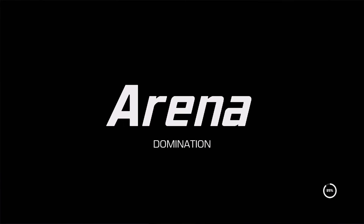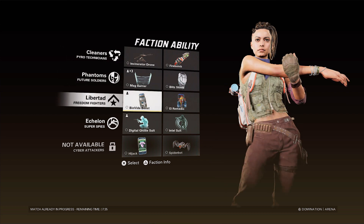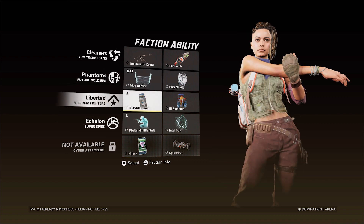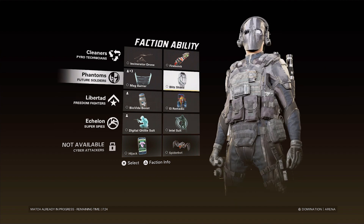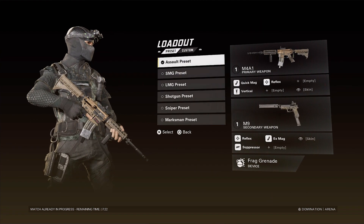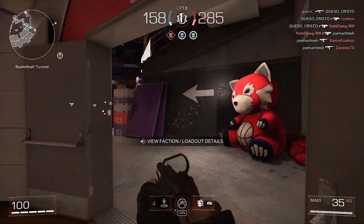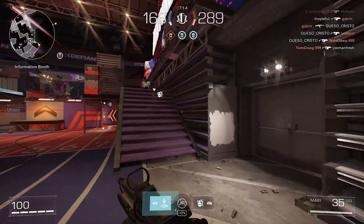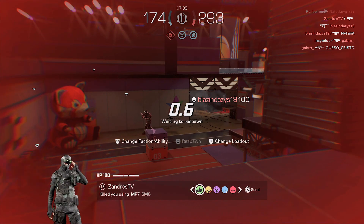Here we go on Arena. So here you go — Faction Ability. It's going to take me a minute to figure everything out, that is for sure, but we'll just pick one for now so we can get into it, man. Yeah, let's start with the M4. Oh yeah, this feels pretty solid, man. Hey, our first kill, let's go.